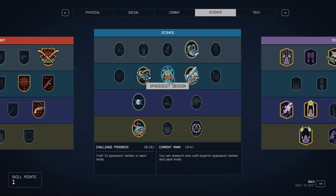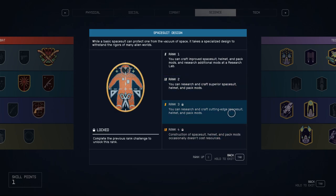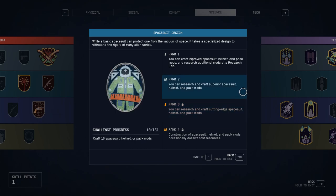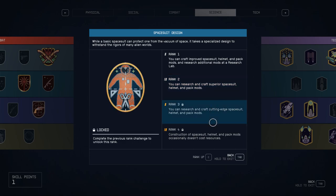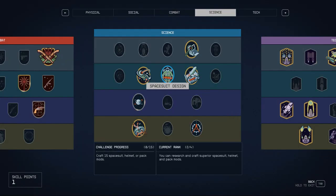We talked about Weapon Engineering — very important. Spacesuit Design is another skill I picked, but Bethesda really needs to flesh it out. There need to be more mods for your spacesuit to give this skill more purpose. It needs to give you more armor, more of everything. I'd love a rank 3 or 4 ability that keeps your scanner on so you can see enemies more easily. Spacesuit Design definitely needs an overhaul.